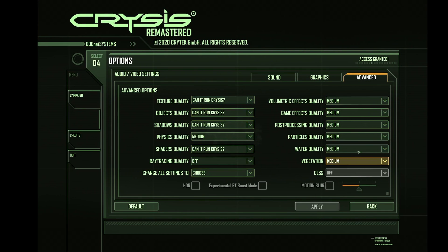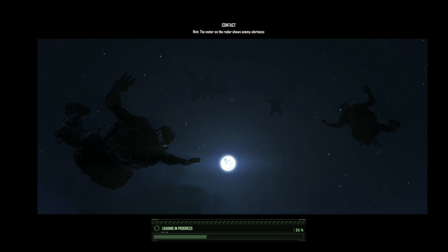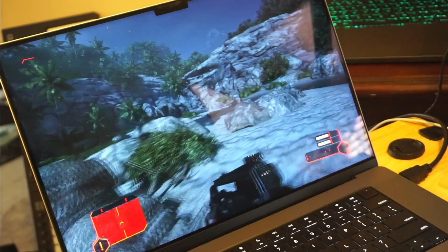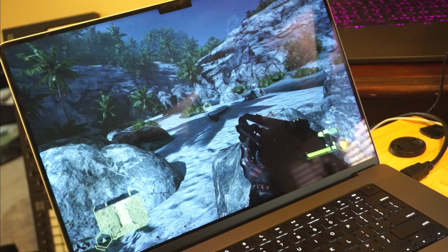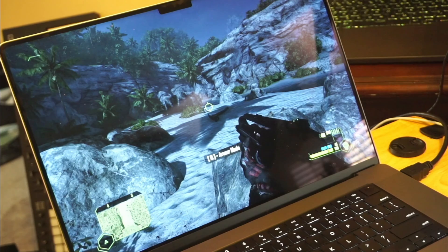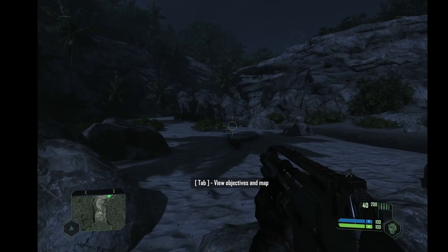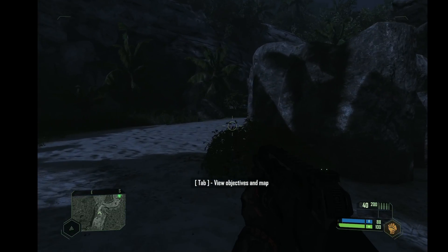The next game we check out is Crysis Remastered. Here are some of the settings I used — pretty much bumped most graphics to 'Can It Run Crysis,' which is the highest setting, with some things left on medium to see how it performs. Surprisingly, the M1 Max is a capable device. From the external camera we're probably getting around 45 to 60 FPS during the whole gameplay footage — this game can actually run Crysis at high settings. I would say you could probably play through the whole campaign on the M1 Max.